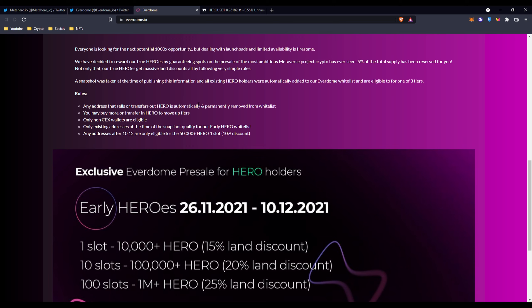There's still good news if you were never in the whitelist, never in the snapshot, or never had Hero tokens beforehand — you can still get in. The way you can get in is by acquiring more Hero tokens than usual. If you had tokens before and had, say, 5,000, you can add more. You may buy more or transfer in Hero to move up tiers. There are tiers for land sales. Note that non-CEX wallets are required — for example, if your Hero was on KuCoin, you didn't get counted in. You need it in Trust Wallet or MetaMask or a non-exchange wallet.